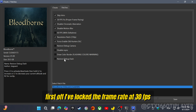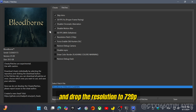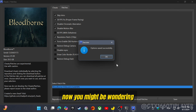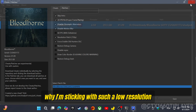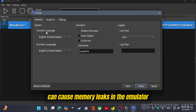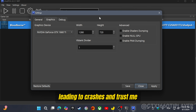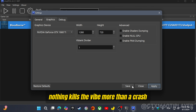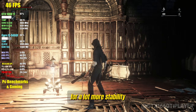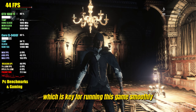I've locked the frame rate at 30 FPS and dropped the resolution to 720p. You might be wondering why I'm sticking with such a low resolution. Well, it's all about stability. Higher resolutions can cause memory leaks in the emulator, leading to crashes — and nothing kills the vibe more than a crash mid-fight in Bloodborne. So with 720p, we're trading a little sharpness for a lot more stability, which is key for running this game smoothly.